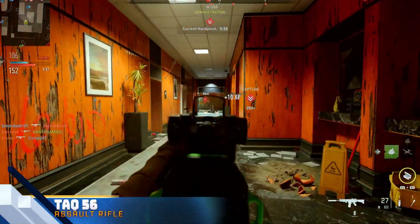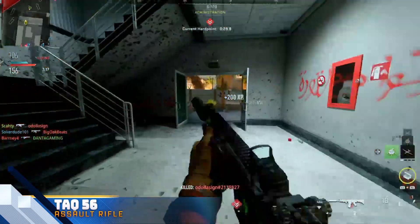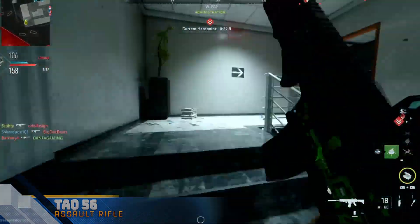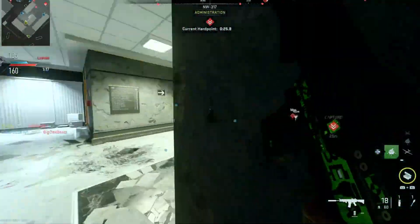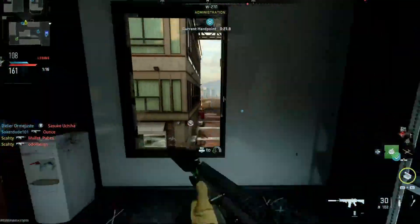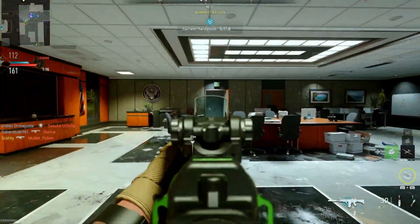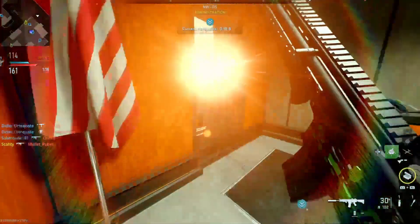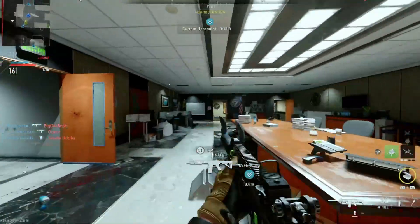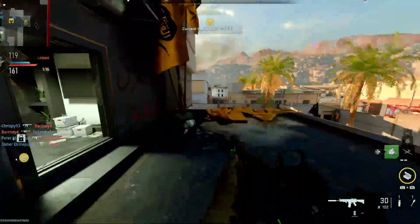Moving on to the second weapon on this list is the Tac-56, and personally this is my favorite gun in the game. Now if you do have the variant for it, you can actually get this gun at the start instead of having to wait until level 19 to unlock it. This gun has great fire rate, insane range, and pretty good handling as well. It's like the M4 but a lot stronger, and overall especially at mid to long range, this gun is an absolute beast. But even at short range too, if you build it correctly, this gun can do some pretty good work.